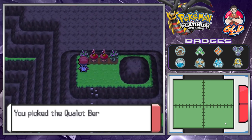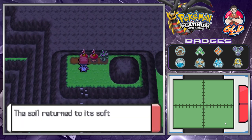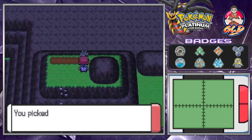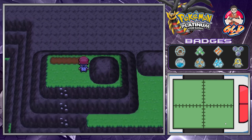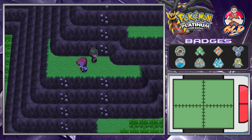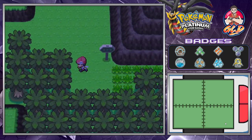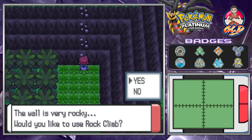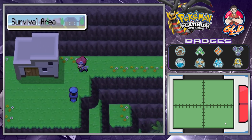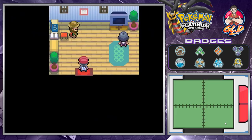We found ourselves more berries — a Qualot Berry and a Pomeg Berry, and another Pomeg Berry, and let me guess, a Qualot Berry. Anywho, let's continue going down. Here we are — the rocky climb — and right here we're going to be going into the Survival Area.